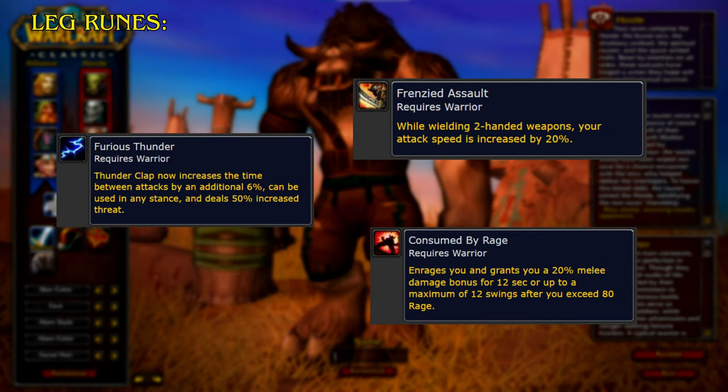For the Leg Runes, Furious Thunder: Thunderclap now increases the time between attacks by an additional 6%, can be used in any stance, and deals 50% increased threat. Frenzied Assault: while wielding two-handed weapons, your attack speed is increased by 20%. Consumed by Rage enrages you and grants a 20% melee damage bonus for 12 seconds, or up to a maximum of 12 swings after you exceed 80 Rage.